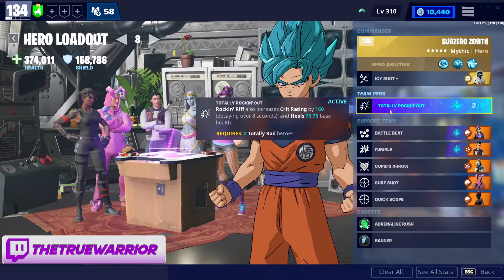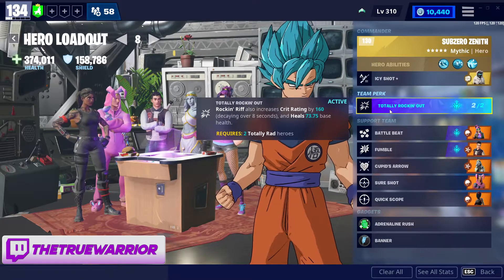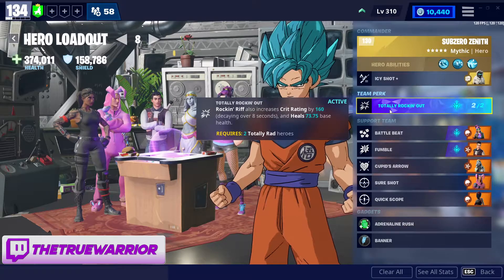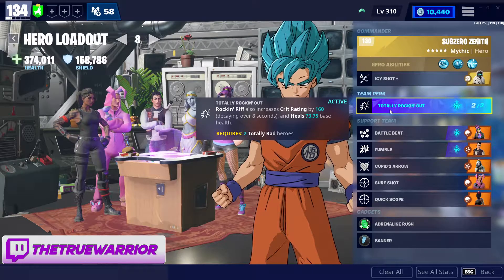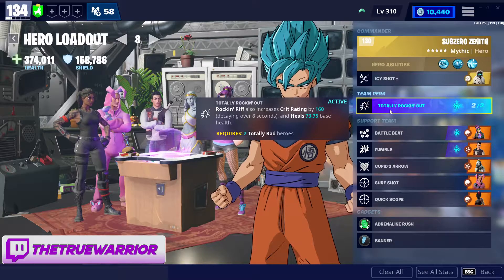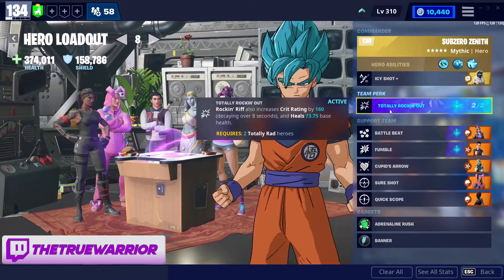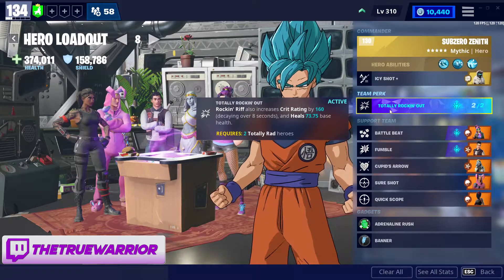Moving on to the team perk, I like to use Totally Rockin' Out. I know there are some people that don't, but if I'm going to have these guys frozen doing damage, I'm also going to want to try to do some damage as well. You can use Blast from the Past if you want more health. I wouldn't suggest something like Happy Holidays, especially now with the Teddy nerf where Teddy has to rotate towards his enemies before firing — the rotation's really long. So Totally Rockin' Out is the way I go.